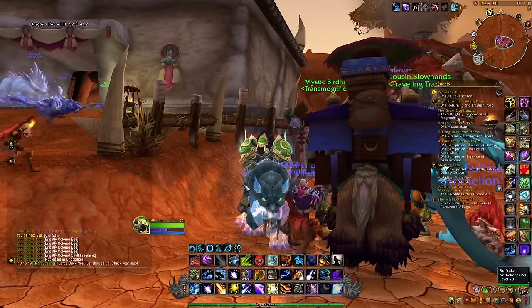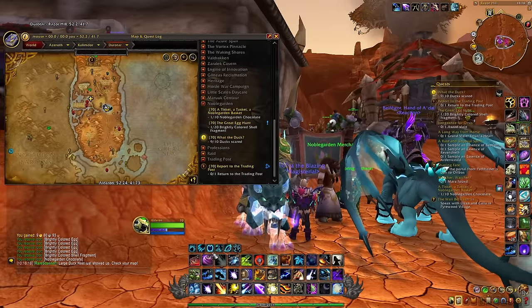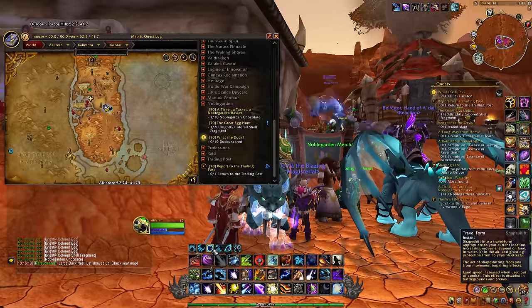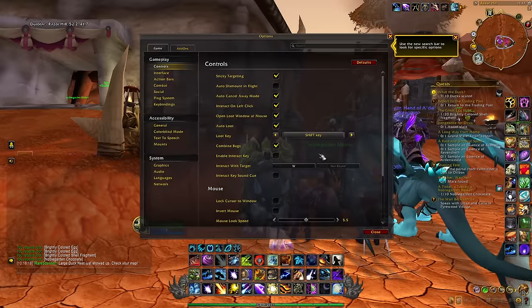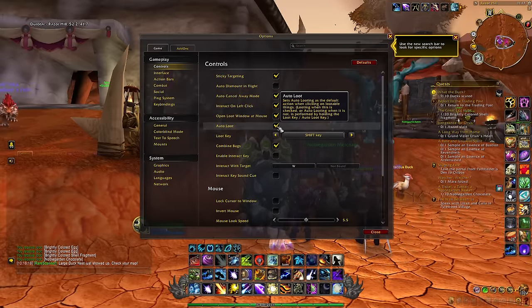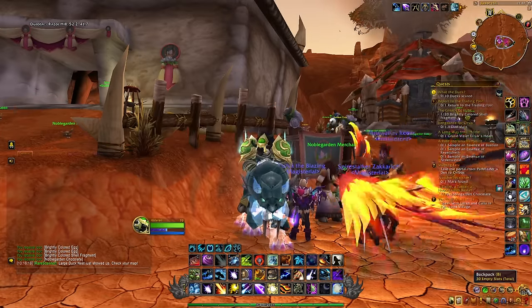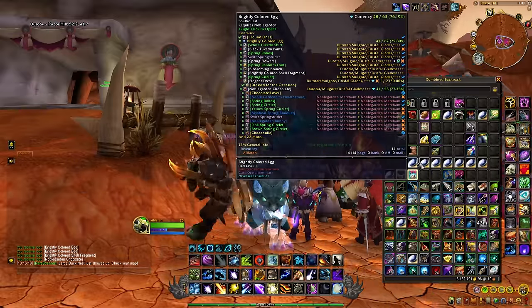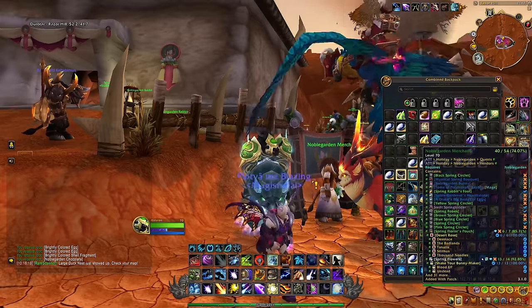When it comes to farming these different chocolates, any of the starting areas are probably going to be good. If you have a druid it's definitely a great choice because you can fly and pick up the different chocolates very easily — probably one of the most OP classes for farming these. I would also strongly recommend turning auto loot on so you won't have to click each time. And when you have tons of eggs to open, you can create a little macro to open all the different eggs automatically without having to click each one individually.